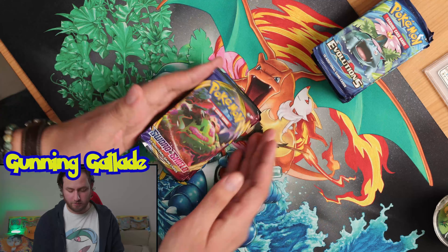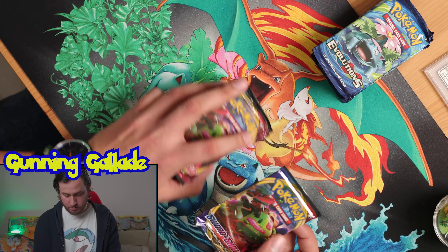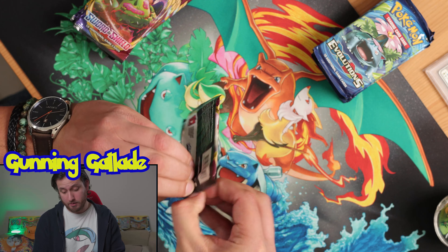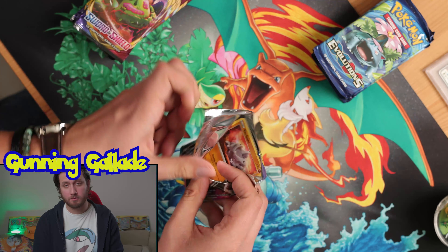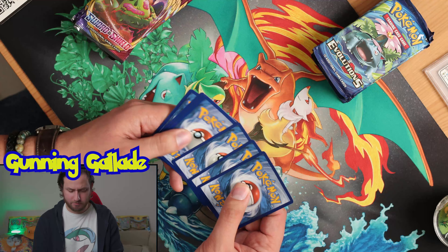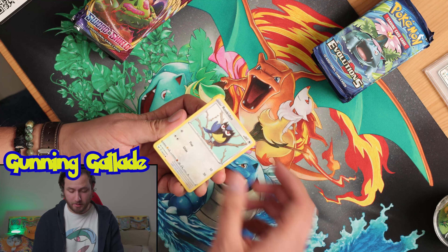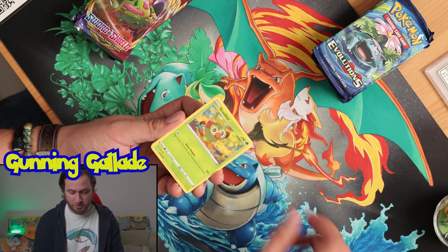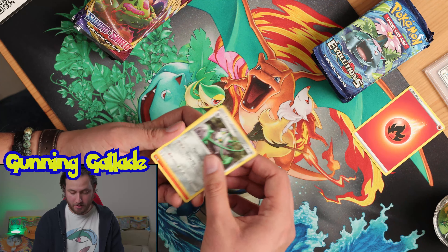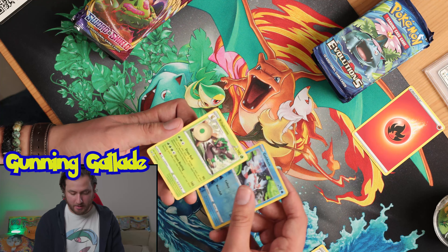So I'm going to do Sword and Shield first, because let's leave Evolutions for last — obviously everyone is going bananas for that set, especially in the third quarter of last year when Pokemon just exploded. But this was the base set from Sword and Shield. Look at the baby Grookey! Mudbray, Fire-type Energy, Ferrothorn, Rabuchu, Lumberberry, Goldeen, and a Rillaboom.